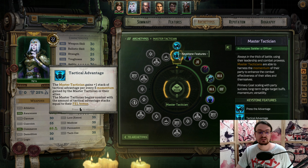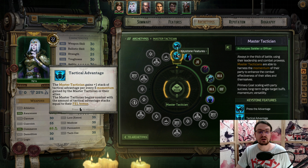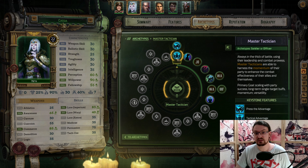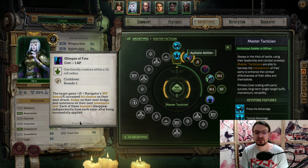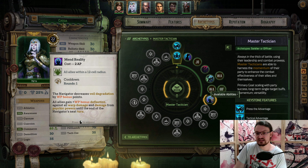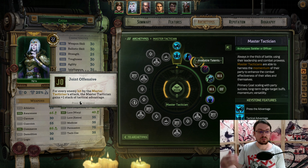For the second class, we're going with the Master Tactician. The Master Tactician gains additional momentum as well as additional crit damage with every stack of Tactical Advantage. We acquire Tactical Advantage stacks per 5 momentum gained by the Master Tactician or by allies. We also have some Tactical Advantage already based on our Fellowship bonus — 5 Advantage already — so we can use this for free to buff our damage on our next stack by 20%. For the next ability, we pick up Glimpse of Fate, which we need to unlock the Manned Reality ability later. It's basically a hit chance buff based on 5 times the Willpower bonus of the Navigator — around 55% currently, so if you know you cannot hit a target, you use this one for a guaranteed hit. We pick up Joint Offensive — for every enemy hit by a Master Tactician attack, the Master Tactician gains 1 stack of Tactical Advantage, so when we deal an AoE hit, we get a lot of Tactical Advantage.